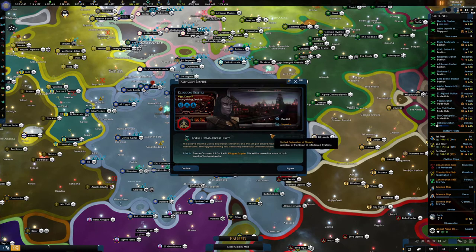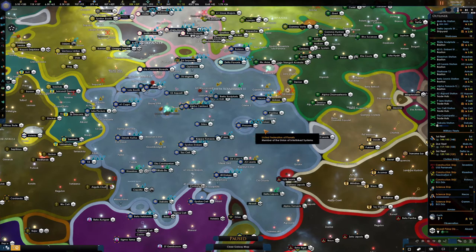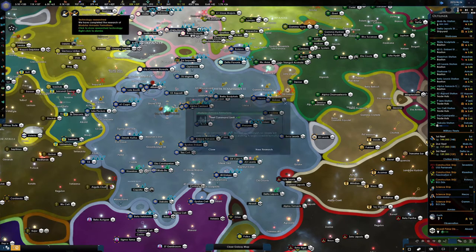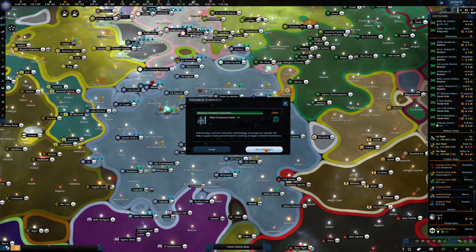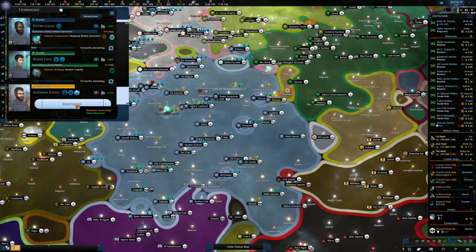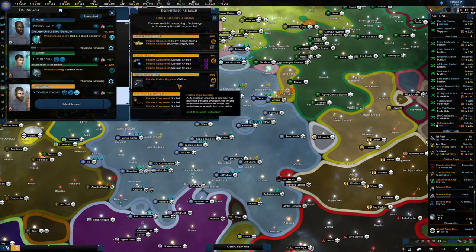Straight away in the new episode we've got a commercial pact from the Klingons - that's the start of something pretty good with them. We'll say yes to that. We have got some research to do, let's do that quickly. Fleet command limit is now 50, we're going to get much bigger fleets. Let's get system capital so we can start upgrading those, and some new civilian ships.